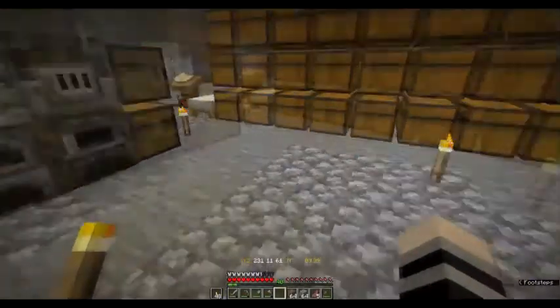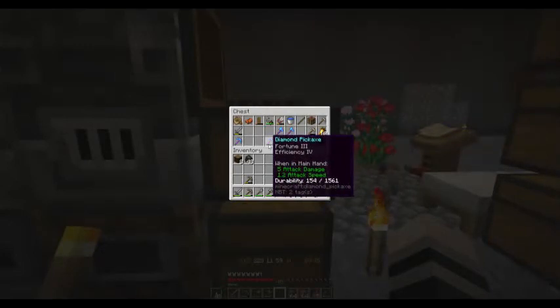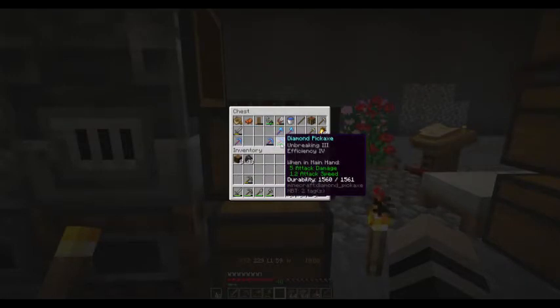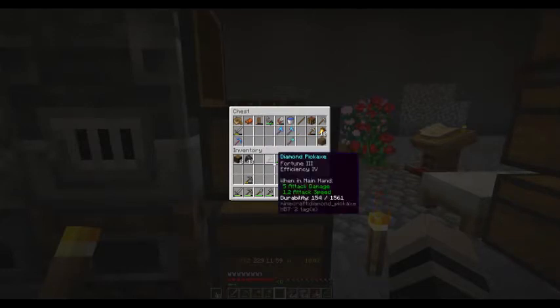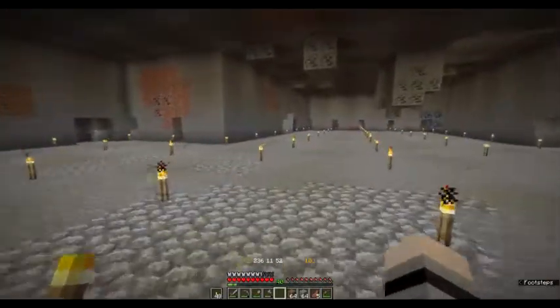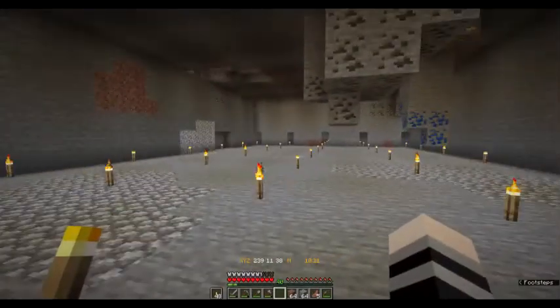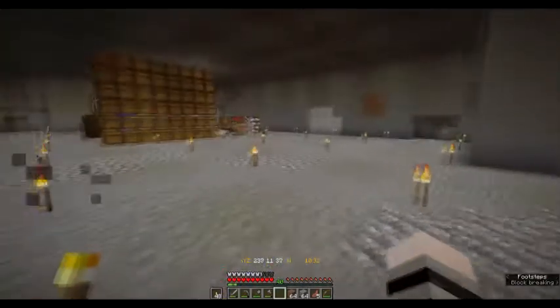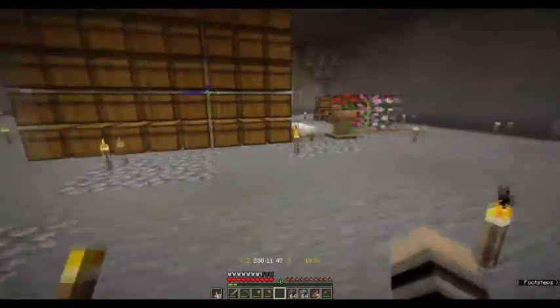The first thing I want to do is take this diamond pickaxe I created, which has Fortune 3 and Efficiency 4 on it. This is not the first pick I made — the first pick had Unbreaking 3 and Efficiency 4, which is good. But I managed to get this one with Fortune 3, which means when I mine certain ores like coal, lapis, and redstone that can give multiples, Fortune 3 helps increase the amount I get from each block. That's why I want that enchant.